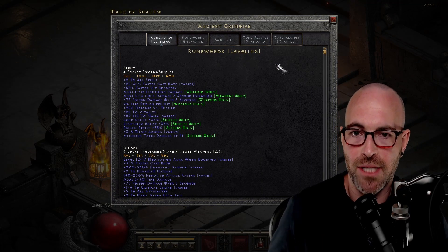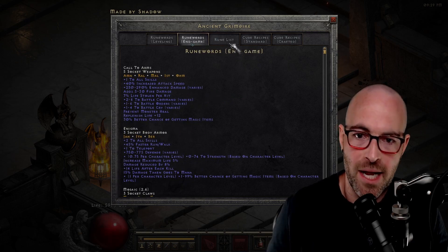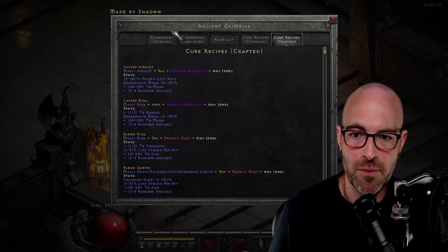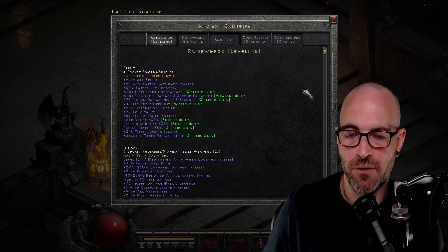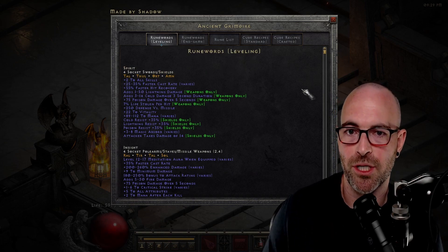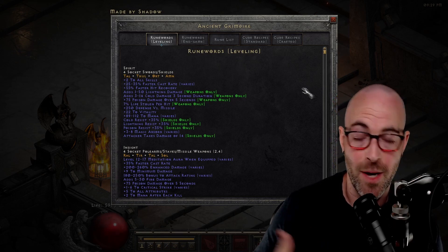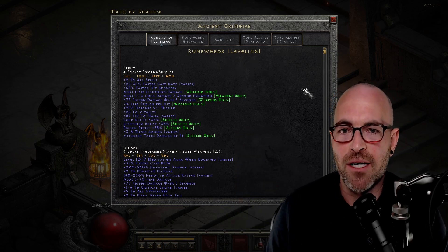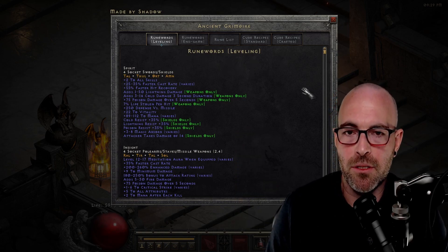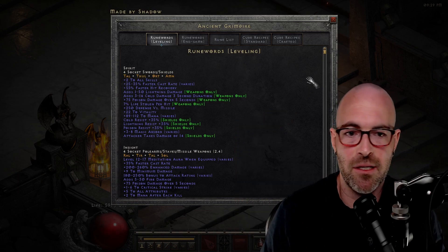You are going to see that there is a modular fashion here — things like leveling rune words, end game rune words, rune list, cube recipes, so on and so forth. Now, one thing to call out is that this is a scrolling functionality. There is not a search widget actually implemented in the game of Diablo 2 Resurrected, so there was no way to actually implement that. But what you're going to see throughout all of these tabs is he effectively implemented it by using the most commonly used rune words and crafting recipes, so those are kind of listed at the top.